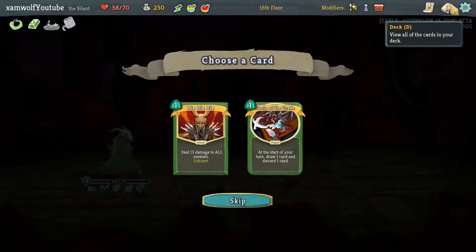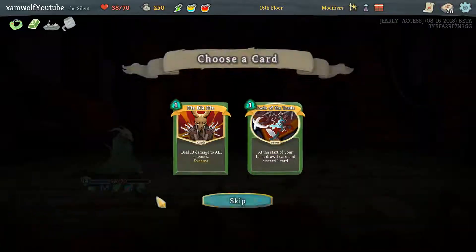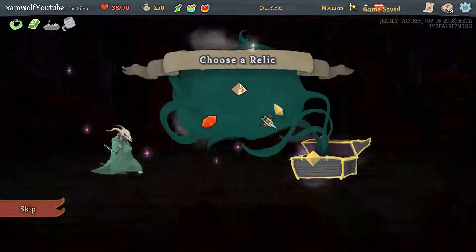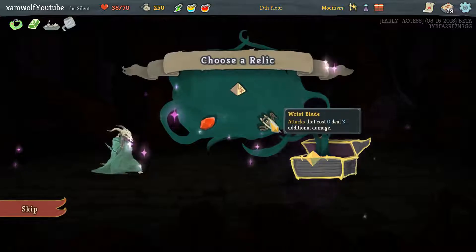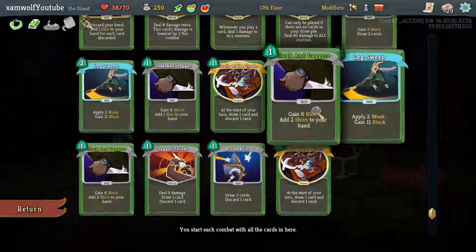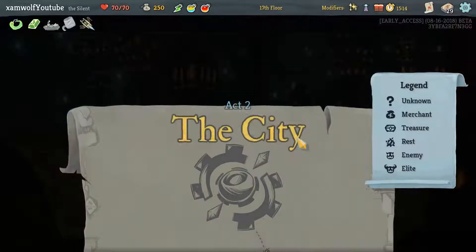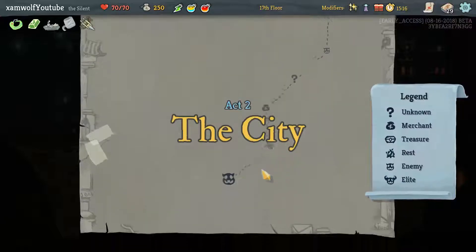Maybe I prefer the Die Die Die though, because Die Die Die is massive damage. Who am I kidding? We're going for the fun thing — attacks that cost zero deal 3 additional damage. 100%. I'm so happy I took all the Cloak and Daggers. The shivs are now almost twice as strong. This is beautiful.